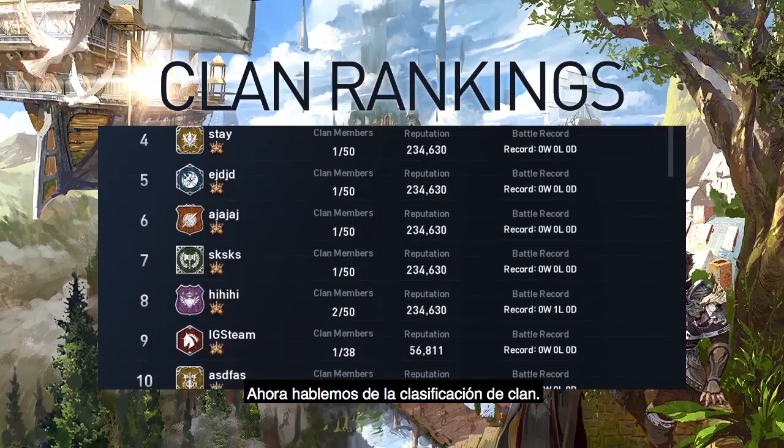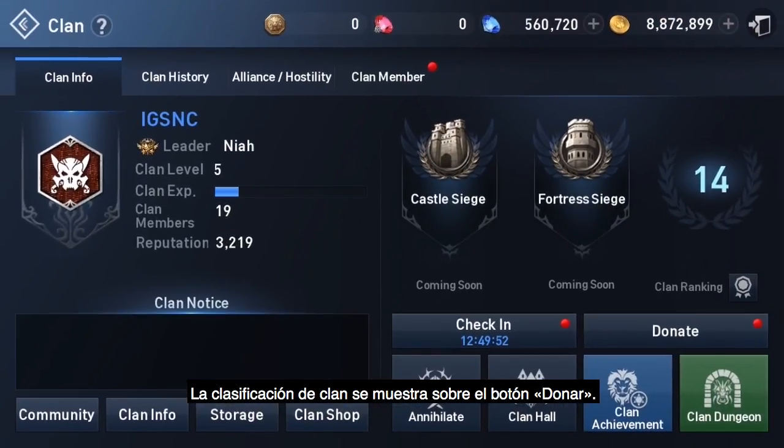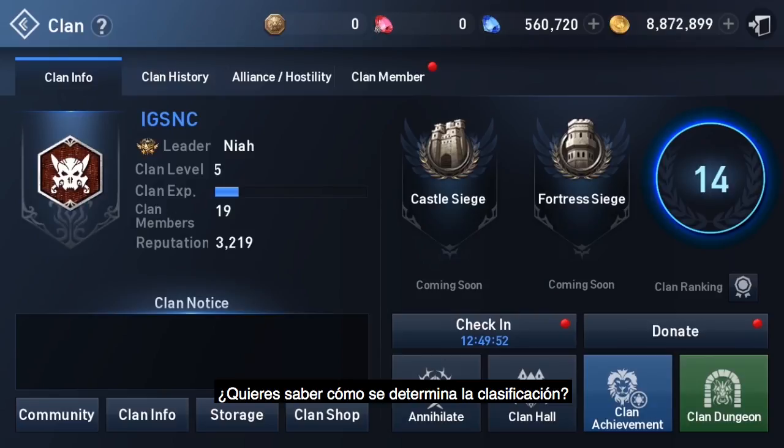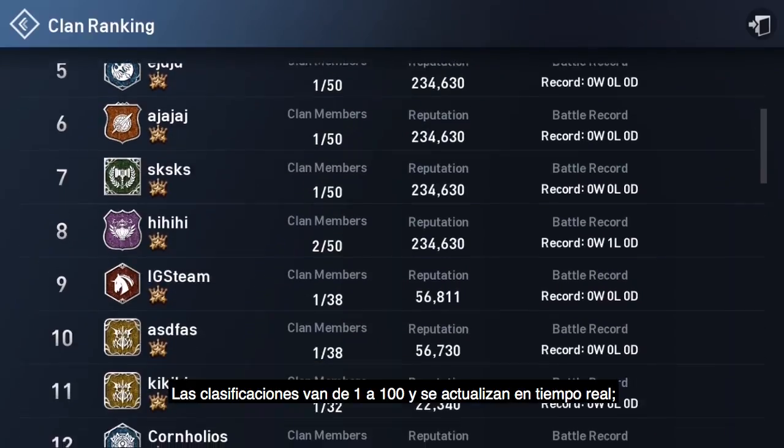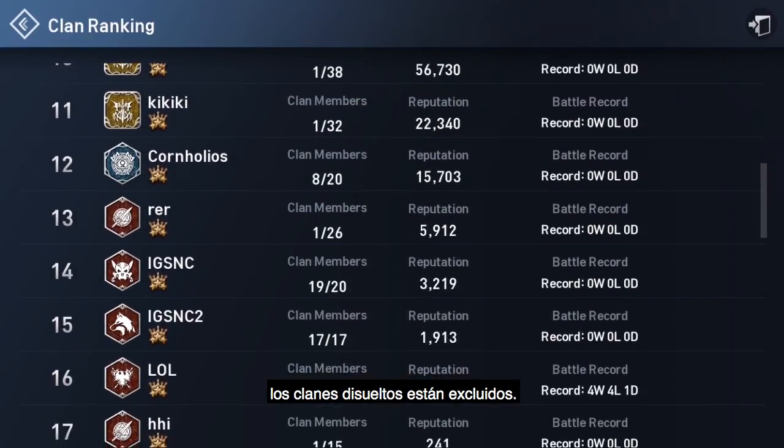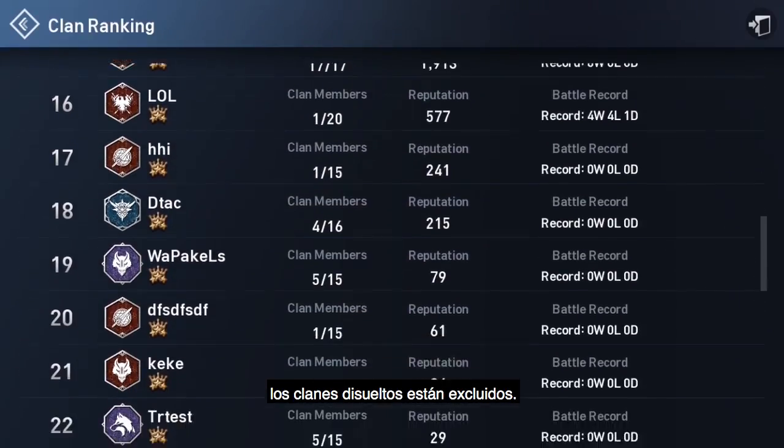The second point is clan rankings. The clan ranking is displayed as a number above the donate button. Your clan ranking is decided by your clan's reputation. If identical in reputation values, a clan ranking is further decided by the clan level and the number of castles and fortresses conquered. Clan rankings from 1 to 100 are updated in real time, and disbanded clans are excluded from the ranking.